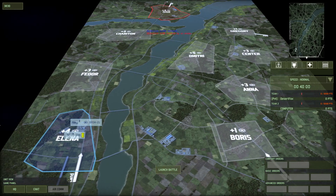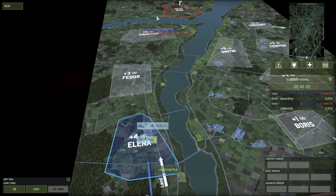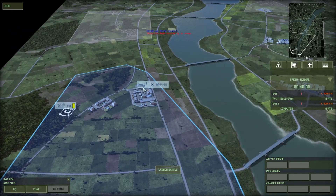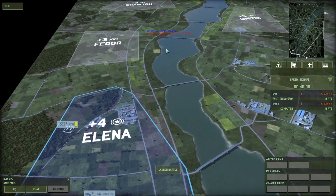So here we go! Outstanding! There's the map. There's Fedor, Cheriton, Ivan, and Elena. Pretty lady, pretty points — gonna give us a whole lot of juicy command points.